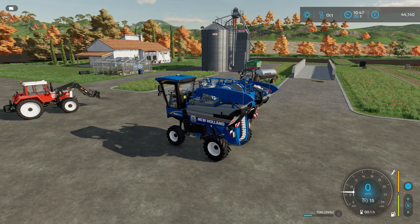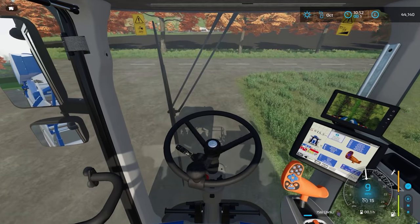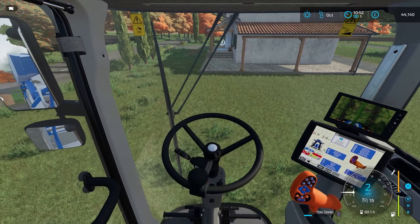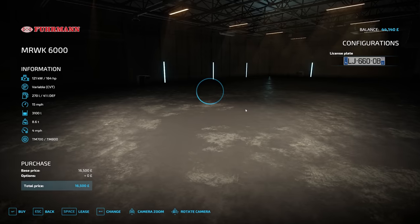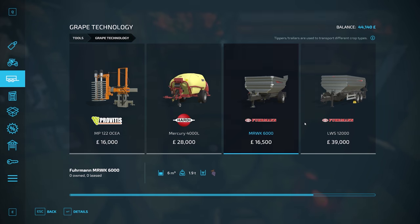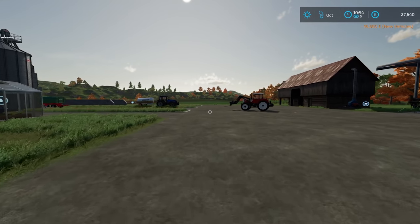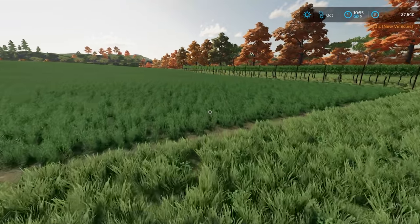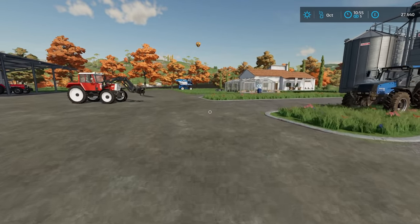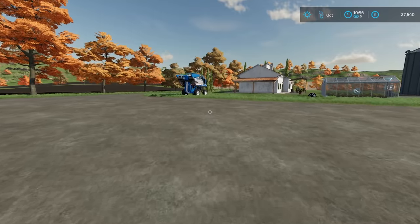The only way it would actually be financially viable is if you did have a huge vineyard, and I know that one is unnaturally small. Another expense we're going to have to pay, otherwise we can't unload this, is the trailer. We need a special grape trailer which is £16,500, designed specifically to carry grapes only - so we have to get it. One day on this series we will have a huge vineyard. But that was just a nice little demonstration - we are not going to do any more grape work until we have a bigger one. It's just not going to be worth it, we can't waste money. But because we have the trailer, the tractor and the mulcher, we will be ready to do it on a bigger scale.